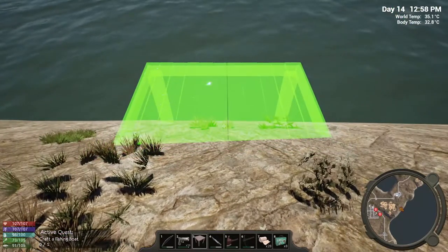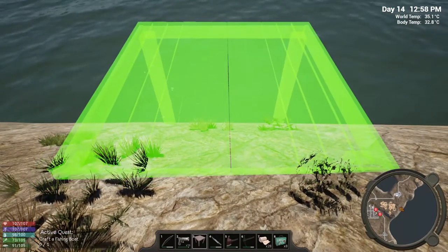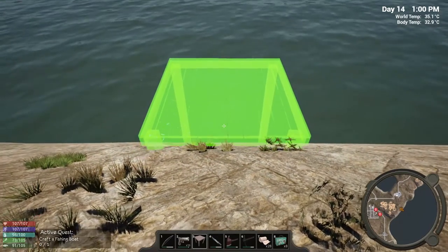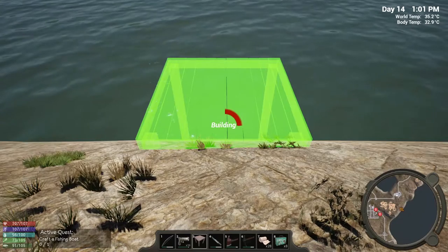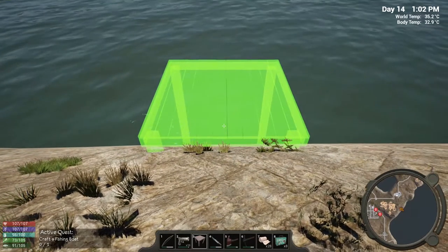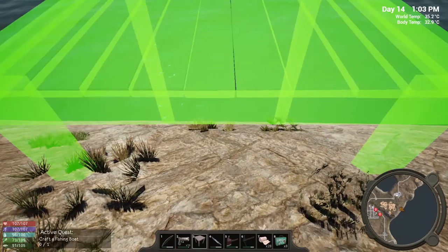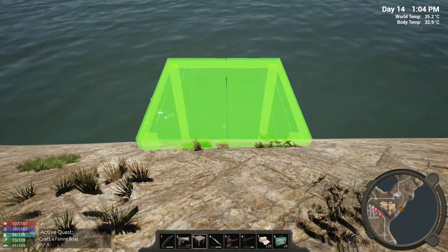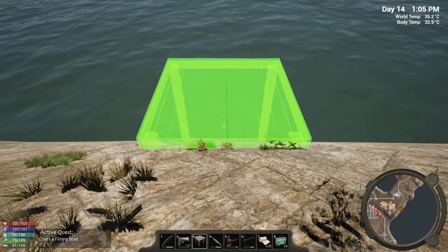Okay so the foundation height control is U. There we go, that's what I want. Can we make it a little bit higher? That's a bit much — that's gonna be about where we need to be, I think.